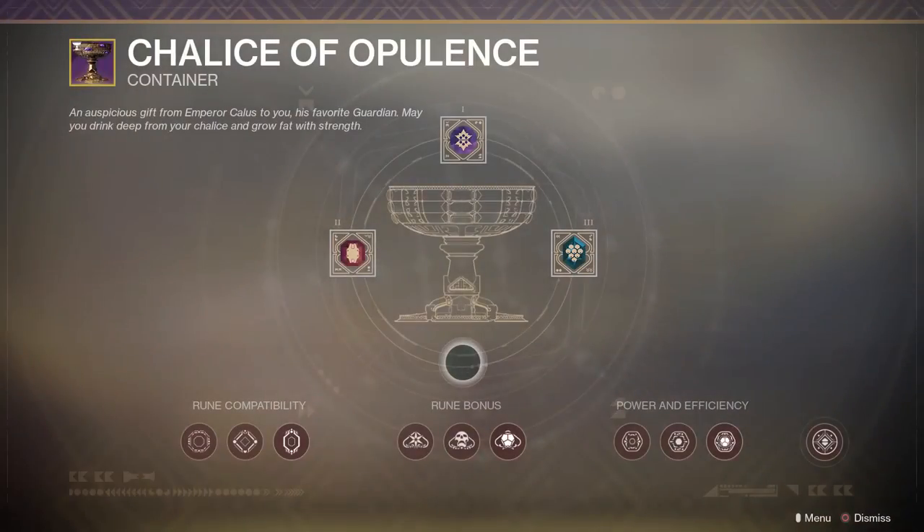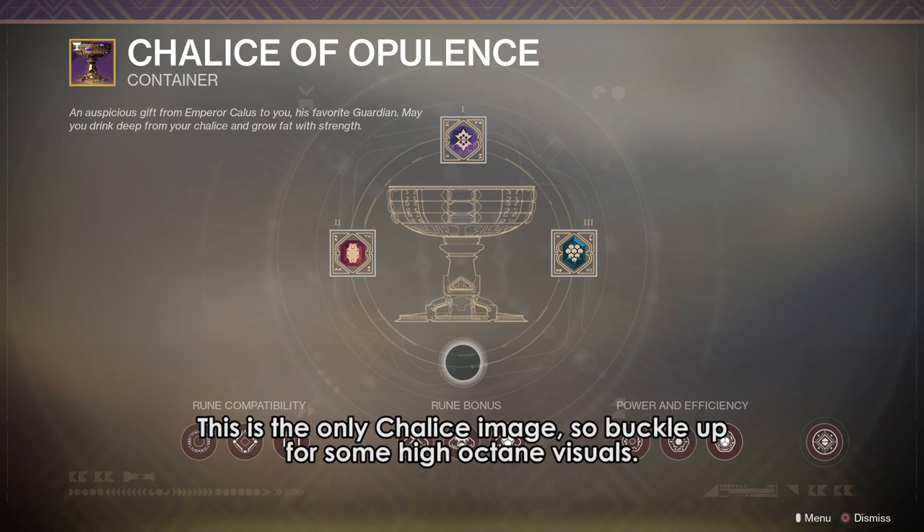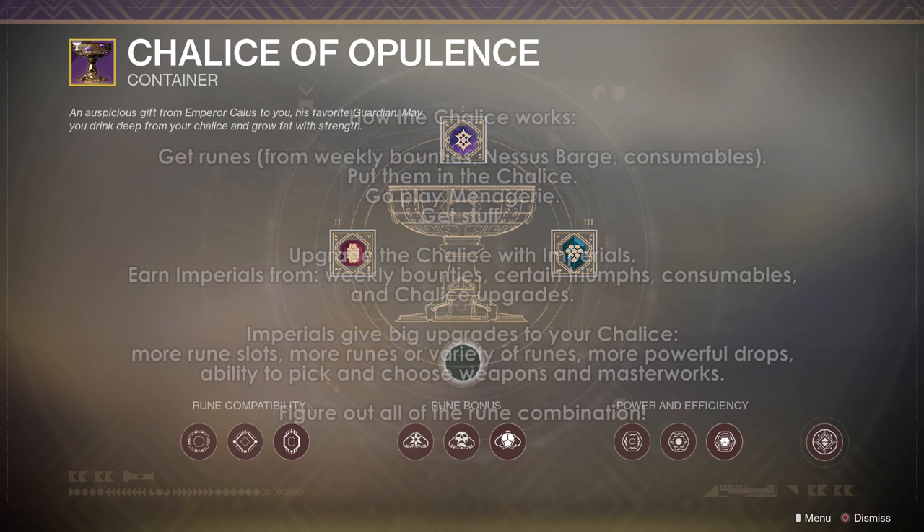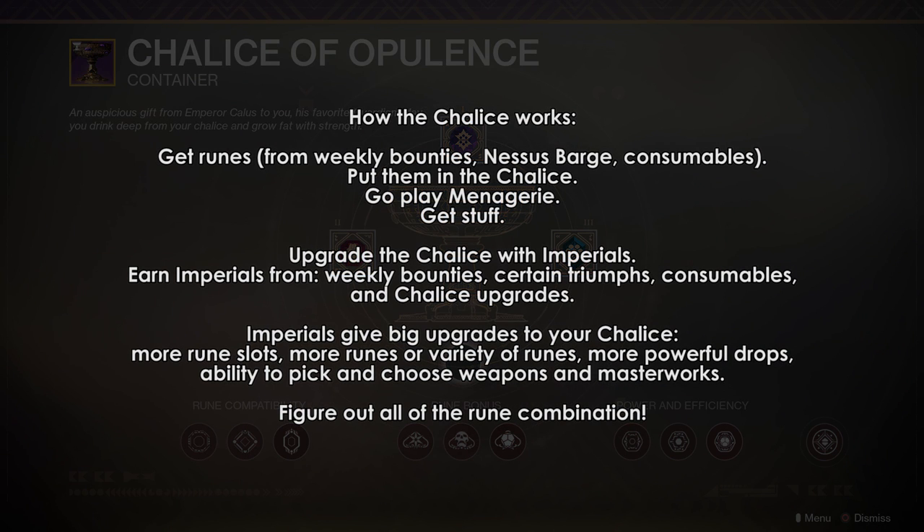First up, the Chalice of Opulence. Essentially, the chalice feels like the Mote Synthesizer and the Dawning cookie oven mashed together, and this is what you'll be using for the next season. You'll need runes to slot into the Chalice of Opulence. You get these runes by doing weekly bounties, opening Nessus Barge weekly chests — that's a new thing — or by using a consumable that will give you a rune after a Strike, Crucible, or Gambit match. Then you'll put the runes into the Chalice, you'll go do a round of the Menagerie, and you'll get rewarded.